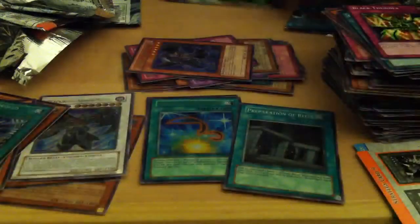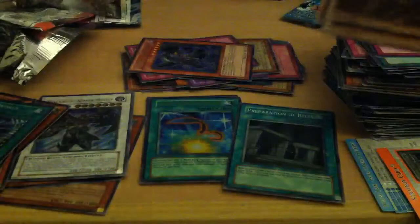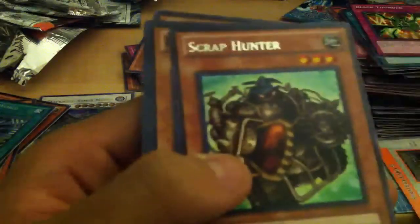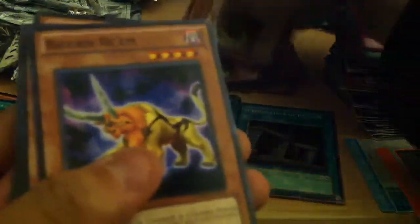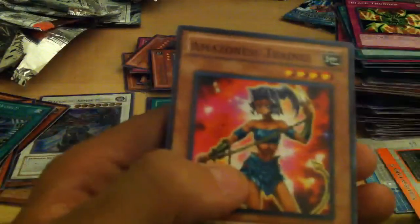And lastly, the pack I saved for last — a D Rev, unlimited. Can't expect much from it, but freaking awesome packs. Trivia Mosquito, Summoning Curse, Flame Valpone, Chain Whirlwind, a rare Scrap Hunter, Bicorn Ram, Watt Beta, Pestilence, and Amazonist Trainee.